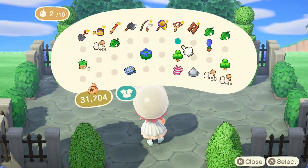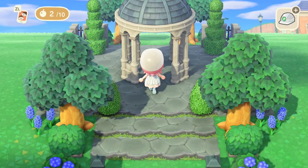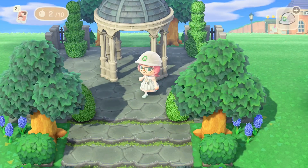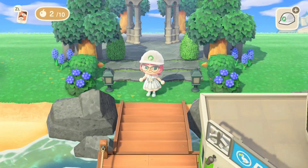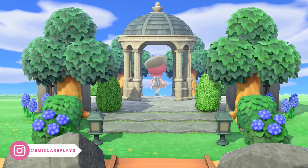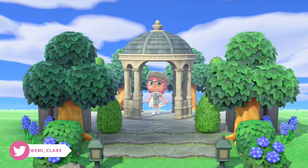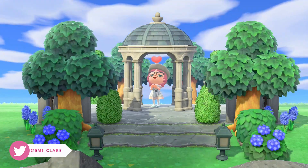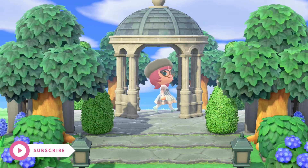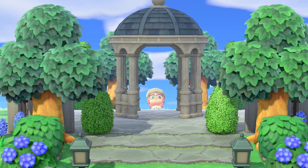Now we're going to put the pièce de résistance in the middle — our gazebo, customized in both the white and the blues. This brings the entire design together and it looks absolutely gorgeous. I love this design so much. When I decided on it, I just had to keep it on my island. It's also helped me figure out the theme of my island, which I'm flattening and redoing — and that is going to be a botanic city feel. I thought this was a good mix of both of those.